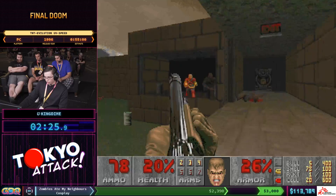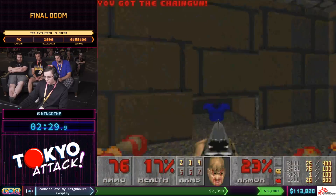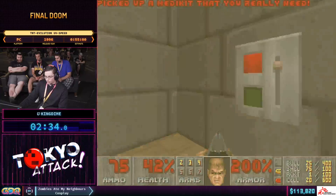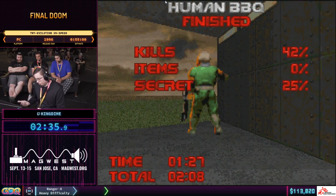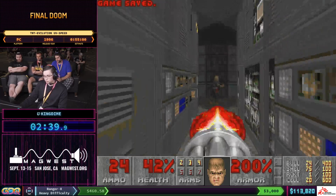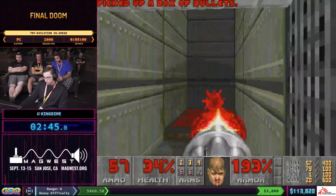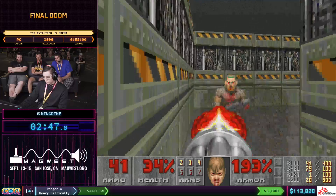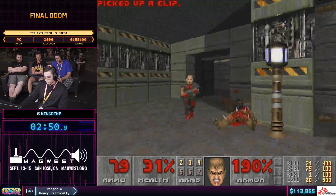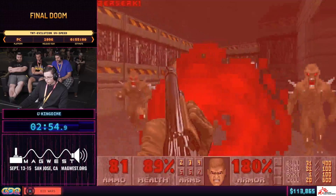Like every map in any of the IWADs, you just get these crazy difficult sections with all the hitscanners. Because hitscan is undodgeable, there's nothing I can do to really mitigate a bunch of damage. You'll see he picked up another blue armor there — the blue armor is going to give you 50% of your damage taken out of your armor before your health, giving us a lot of leeway with how many hits we're able to take from these tough hitscanners in the beginning of the maps.